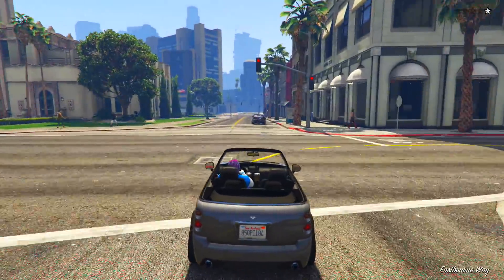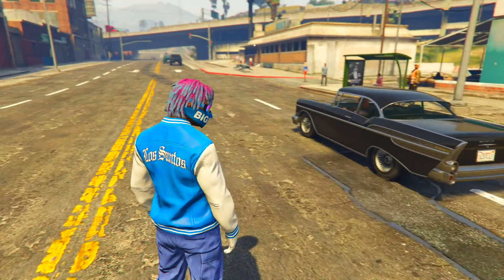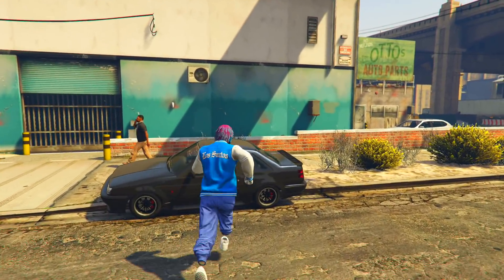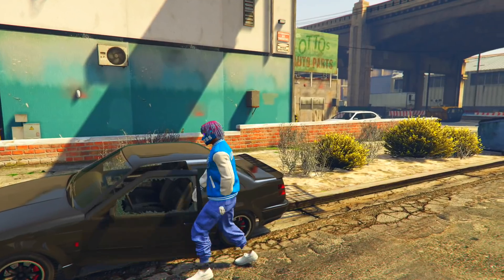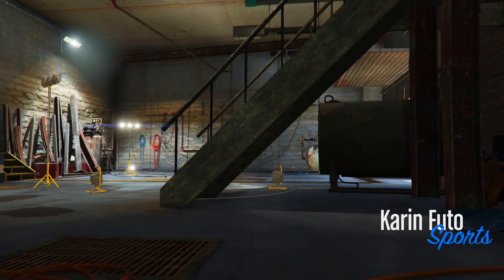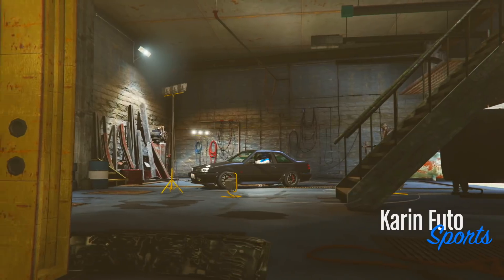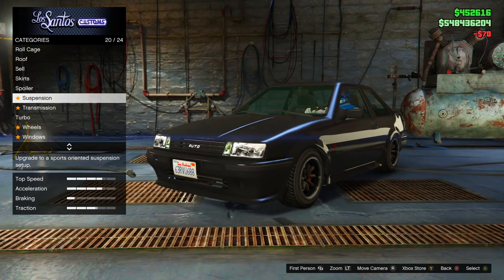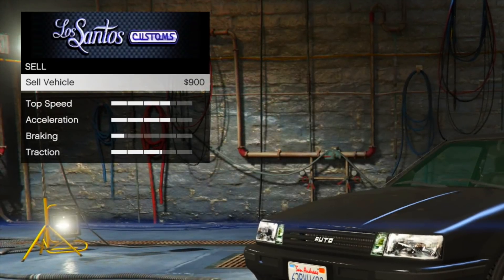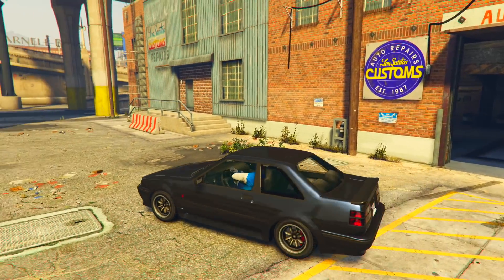I'm near the custom auto shop and right here is the Futo. Getting inside it, going to see if it sells for 1.7 million — which is literally completely cap. Going inside Los Santos Customs, moment of truth. I'm going to repair it first and then sell it. We repaired it, and we're going to sell — it actually sells for only not even a thousand dollars. Literally nine hundred dollars. That is completely horrible.